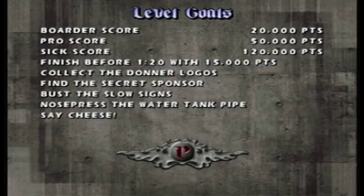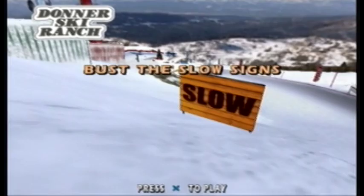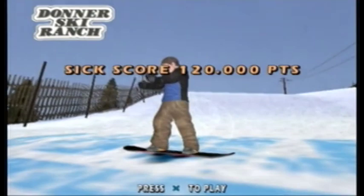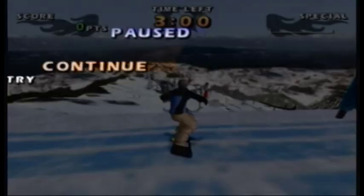You can see that one of the goals requires you to use a certain move in a certain location - in this case, Nose Press, which is one of the grinds. The other two don't tell you exactly how to do them, but they usually involve interacting with the environment in some way. At the start of the level, it shows you another montage of the nine goals, with little teasers so you know what to look for in the case of the logos, the photographers, or the hidden sponsor. At the start of the level, I'll go for the score-based goals first, showing off an uncut run down the level, maybe even back up, but after that I'll go for goals in the order of convenience.